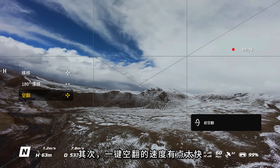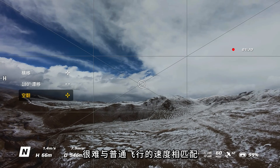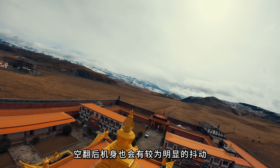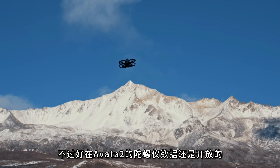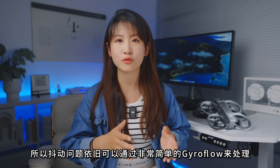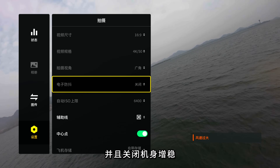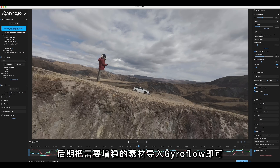其次，一键空翻的速度有点太快，很难与普通飞行速度相匹配，画面多少有点为了炫技而炫技的感觉。空翻后机身也会有较明显的抖动，不过好在Avatar 2的陀螺仪数据还是开放的，抖动问题依旧可以通过非常简单的GeoFlow来处理。前期拍摄时选择广角并关闭机身增稳，后期把需要增稳的素材导入GeoFlow即可。